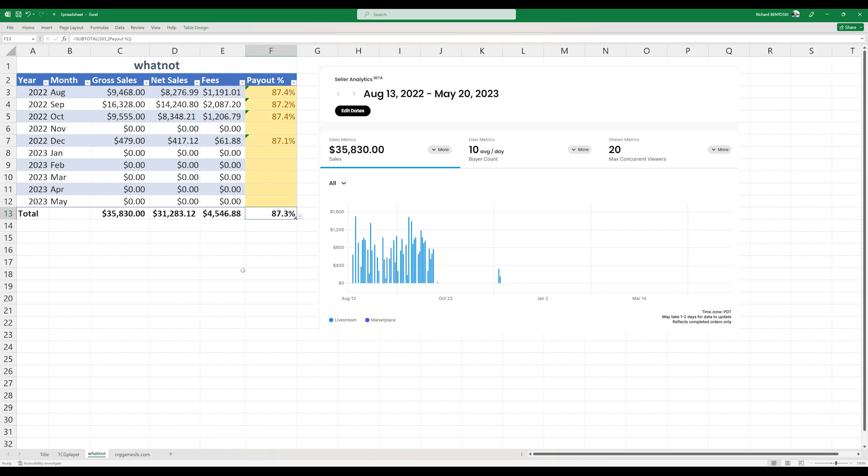When I started, it was still a little rocky — they didn't have analytics and things like that. I kept track of everything on a spreadsheet. In the first month, I did $9,500. I paid $1,200 in fees, basically, with a payout of 87.4%. I was pretty ecstatic when I got through that first month, and I started in the middle of the month. I just started selling packs — no cards, just packs — because I had built up an inventory of probably 30, 40, 50 boxes of cards. I just kept buying them because I like sealed products.